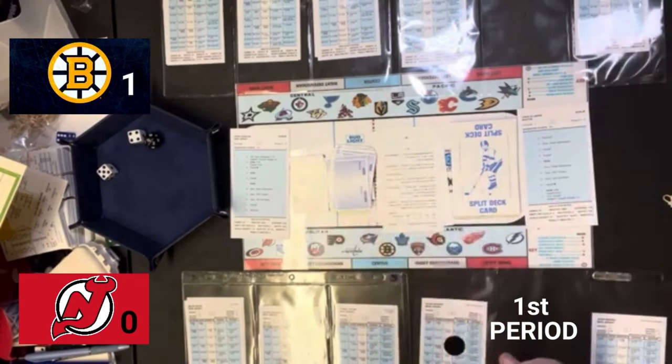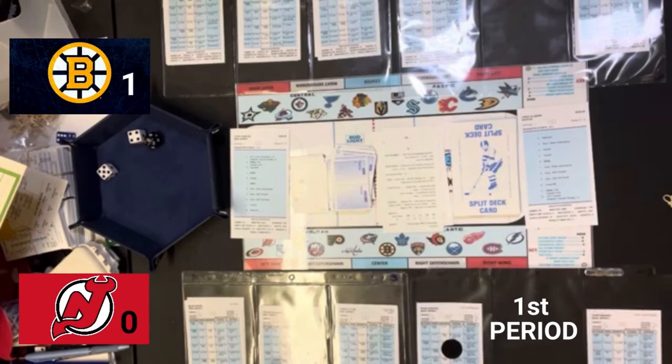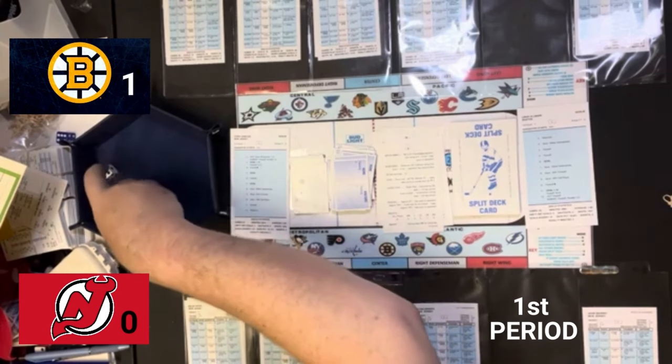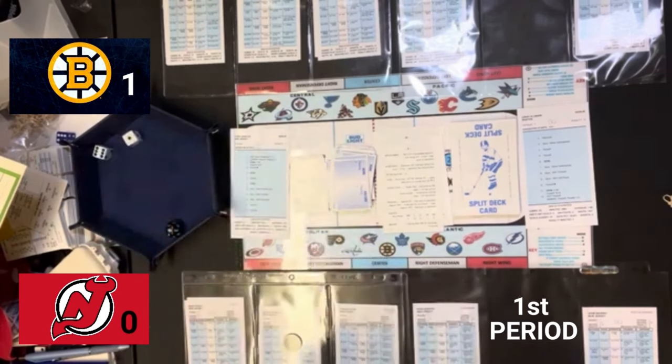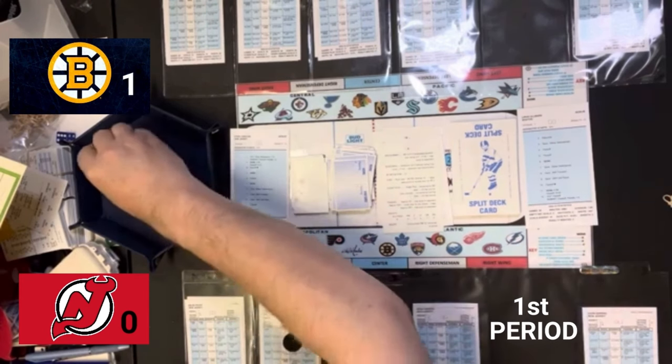Welcome back to the second period of our game between the Boston Bruins and the New Jersey Devils. Currently starting the second period, the Boston Bruins have a 1-0 lead on New Jersey. The starting offensive line for the Bruins will be their fourth line — Nick Foligno, David Krejci, and Trent Frederick. Their starting defensive line is Matt Grzelczyk and Brandon Carlo.